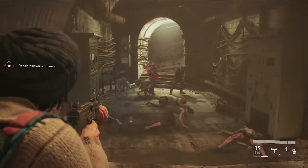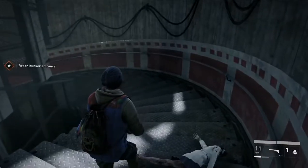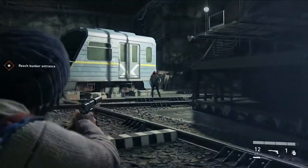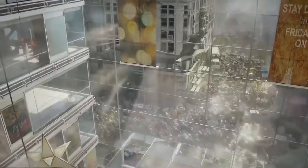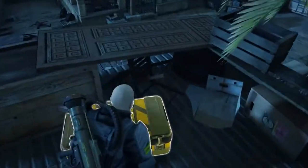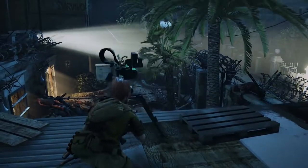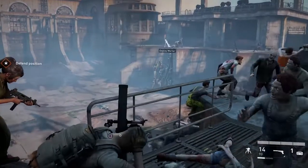World War Z's AI Director is constantly adapting to how you play through each chapter. If your squad seems to be progressing a bit too easily, don't be surprised if you run into a colossal horde just around the corner. On the other hand, if your team is preparing to face a horde event with low health and resources, the AI may swing things in your favor with an extra defensive auto-turret or mortar.